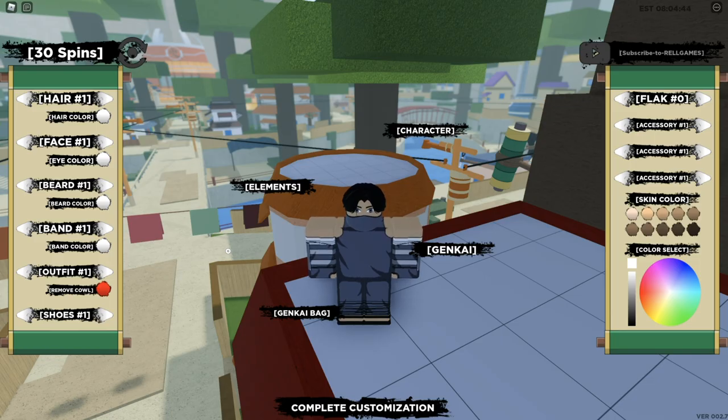Hey yo, what's good YouTube, it's your boy TheSumon2, back with another video. On today's video, I'm going to be telling you all the new working codes in Shinobi Life 2. There's currently — well, actually 7 working codes. Your boy was wrong. Creators went crazy today with the codes.